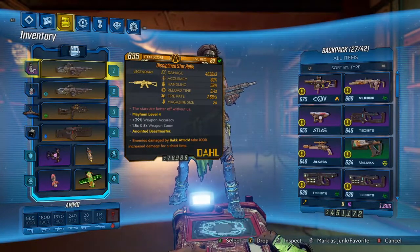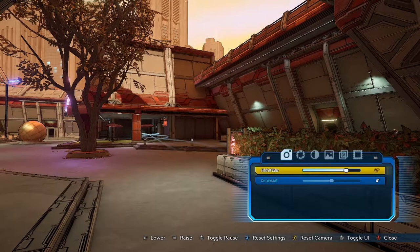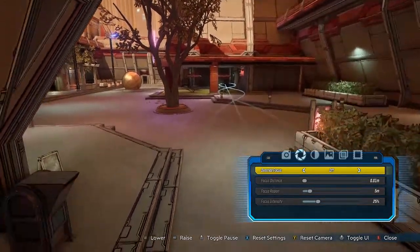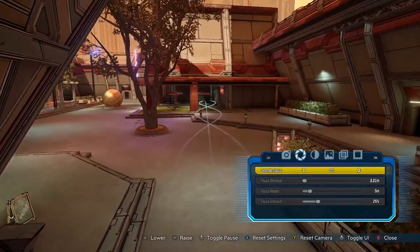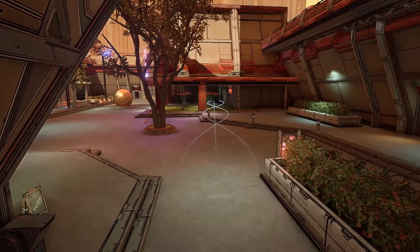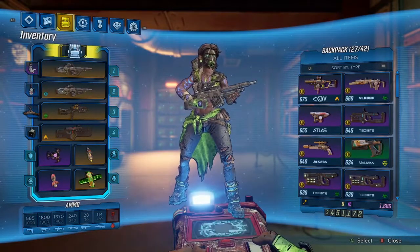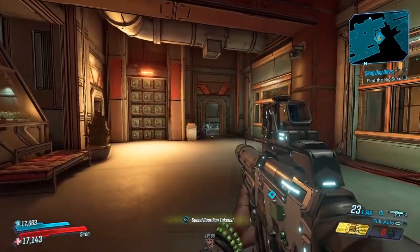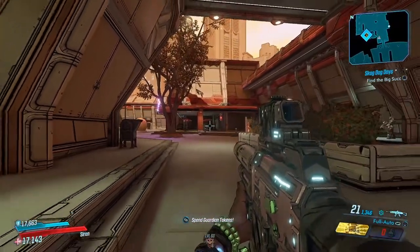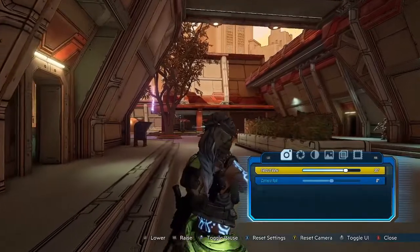There's a fire selector where you can choose between fully automatic and burst/semi. Since we have the cryo version here, it converts to the cryo element. In photo mode you can see the helix effect clearly: there's the base bullet in the middle and two projectiles on the left and right that intertwine, creating almost a DNA-looking effect. When you fire, you get three bullets for the price of one ammo — one straight out the middle, one on the left, one on the right — they crisscross creating the helix effect.